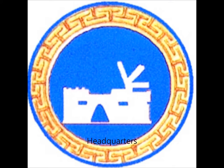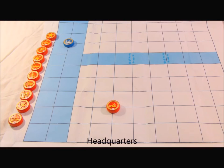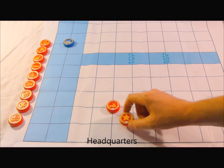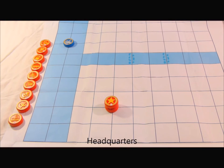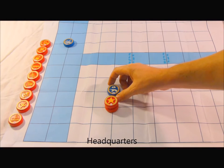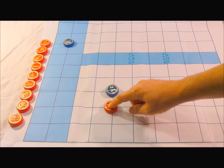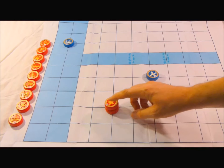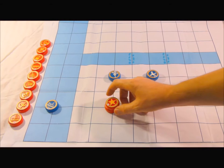The Headquarters piece does not move at all. It only creates a safety area for the Commander. The Commander can retreat onto the Headquarters and be partially protected — everything except artillery, air force, and navy with artillery cannot attack it there. Infantry, for example, would first have to break the bunker before attacking the Commander. However, aircraft, navy, and artillery ignore the bunker, so the Commander must still move to safety from those threats.